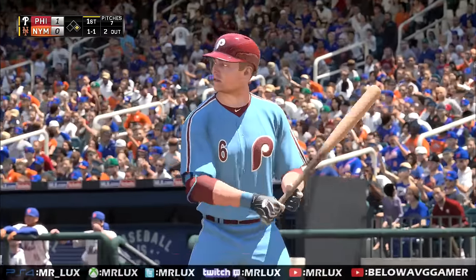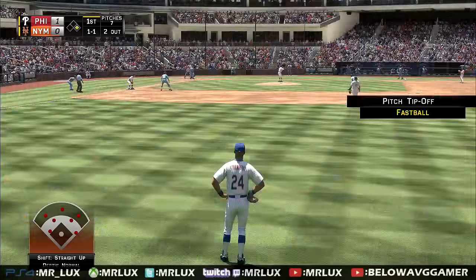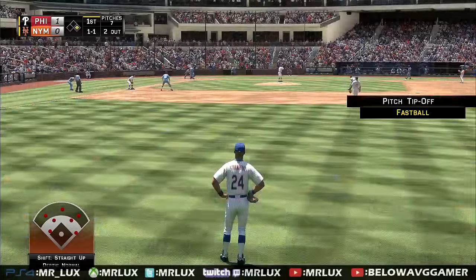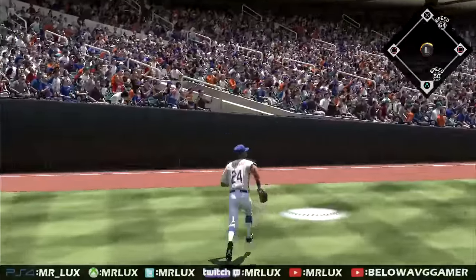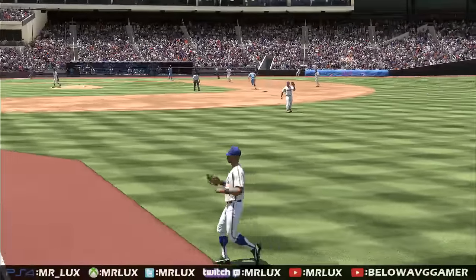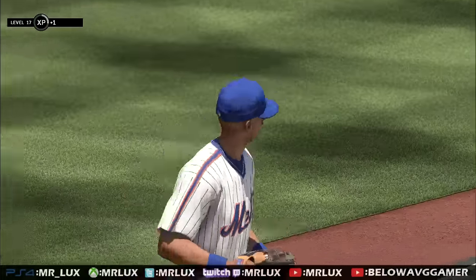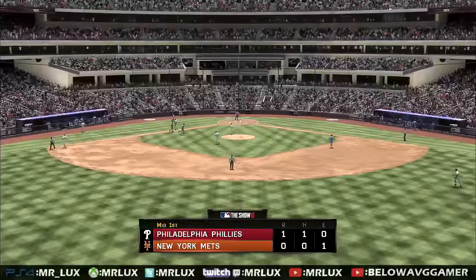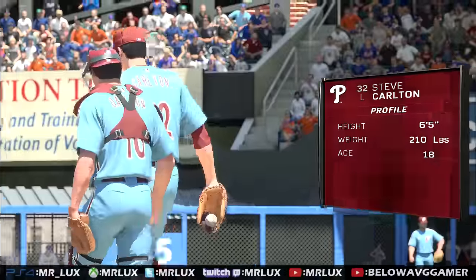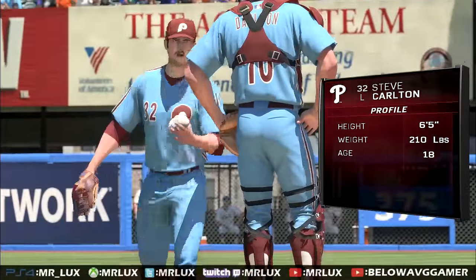Let's get it started. We got Lefty O'Doul up to bat first. And there's Strawberry out there with this long, lanky 6'6" frame. Strawberry knocks it down, squeezes it. Darryl Strawberry was an 8-time All-Star and a 4-time World Series champion. He also got Rookie of the Year for the National League in 1983.